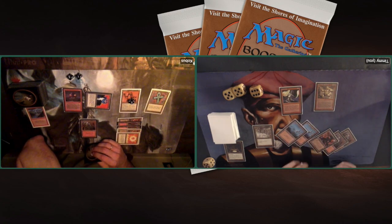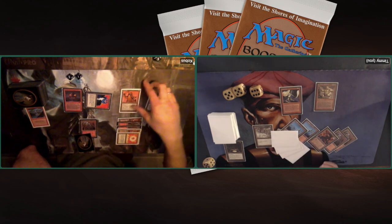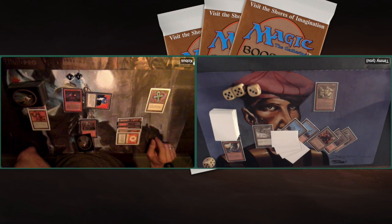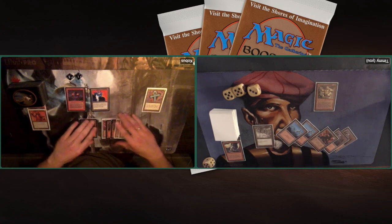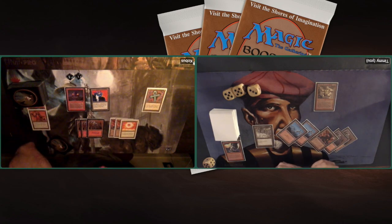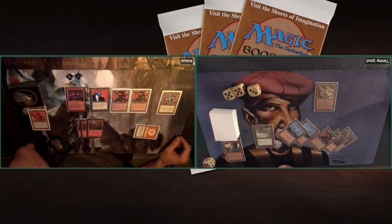Tapping 5 again — 5 mana is kind of the sweet spot for my deck. Pyrokinesis — it deals 4 damage divided any way I want. In this case I'm going to put it all on the Trike because it's such an annoying creature. Killing the Trike, but in response Kobus is taking off the counters, dealing 3 damage to me directly. So I'm ending up on 13 here. That is so difficult with the Trike — even if you get rid of it, you still take damage. You just don't want to take any extra damage when you're playing against a direct damage red player.